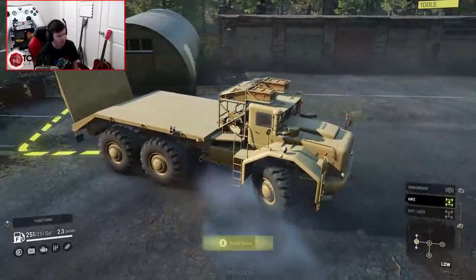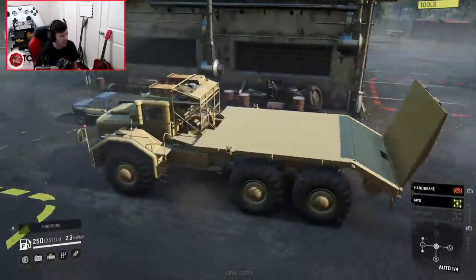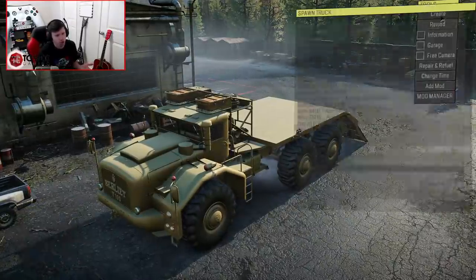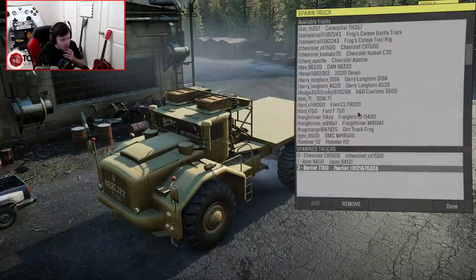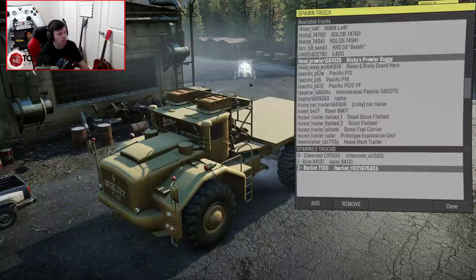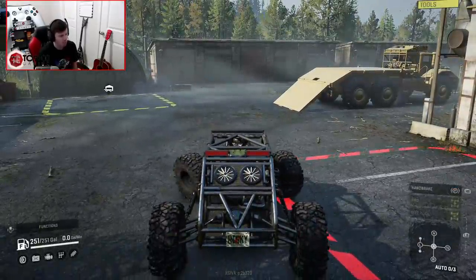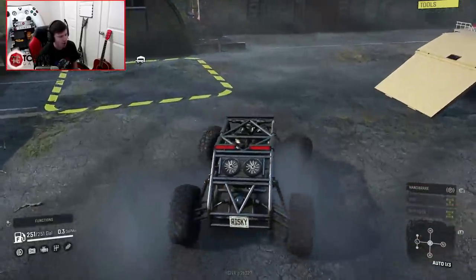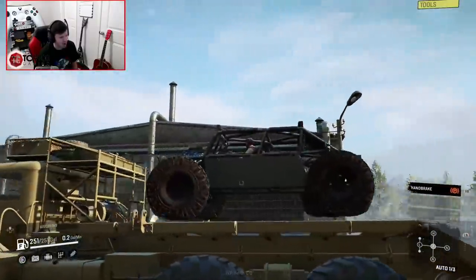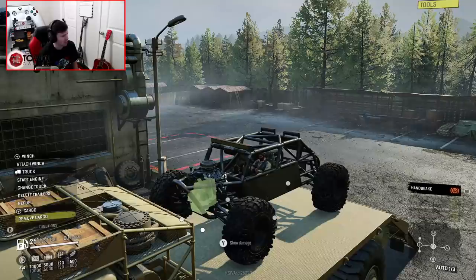It's got a gigantic winch up there too. We're going to activate the ramp and bring in a vehicle to load up onto the back. We'll use the Prowler Buggy — it's freaking wide, and there are other vehicles that have trouble hauling it, so this might be the way to haul the Prowler Buggy. It fits perfectly! That's such an incredible setup.